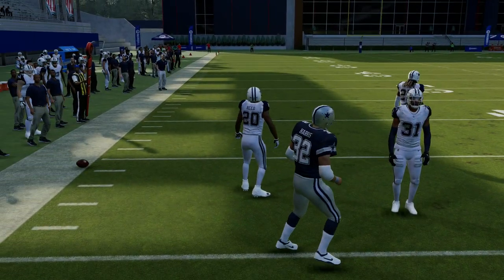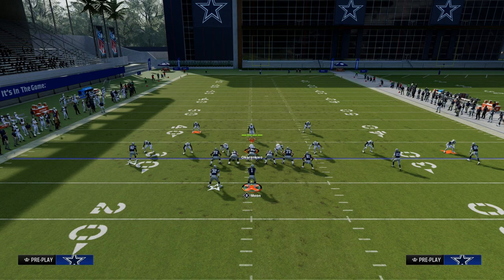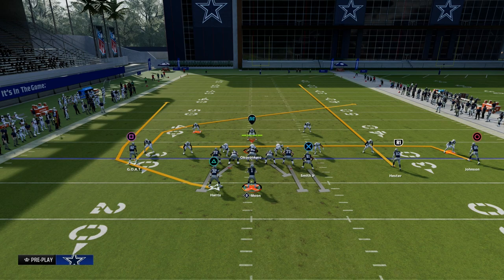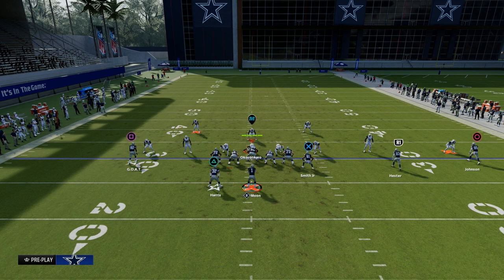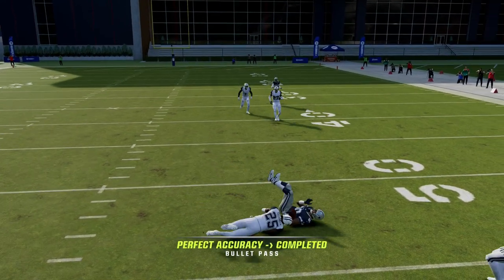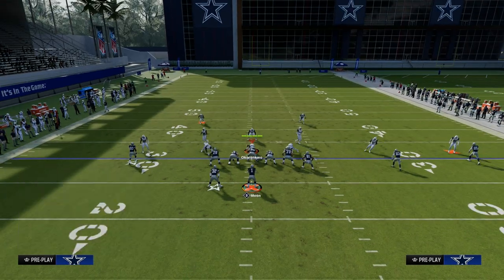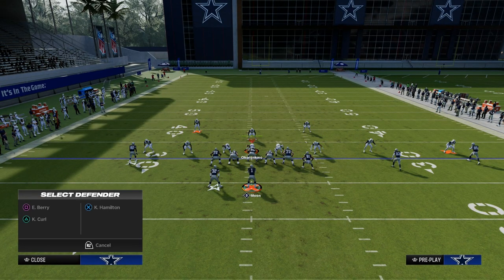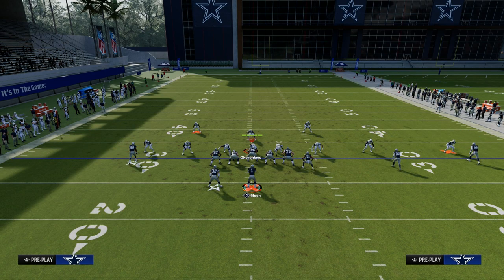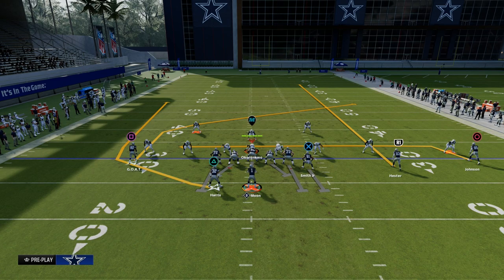To combat that quick throw, they're going to have to shade their coverage up and over the top and put hard flats out there — and this is where the concept really becomes effective. Once they drop people into zones to defend the running back wheel, everything else on the play opens up. One of the things that opens up is this sharp cutting post route — just click on and user catch it over the middle of the field, cutting in front of the defender. This is going to significantly help you avoid KOs, which are going to be a thing later in the year.